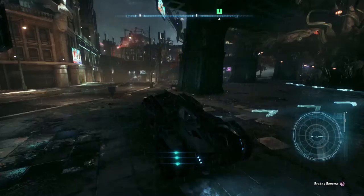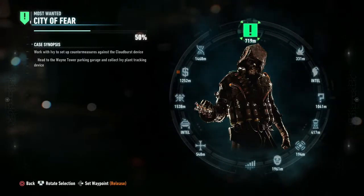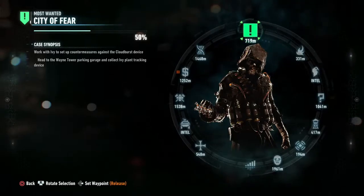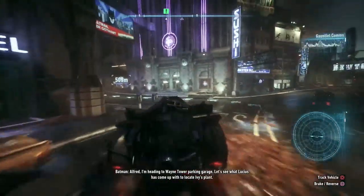Hello guys, welcome back, Gameoffish here, and we are back playing some more Batman Arkham Knight. Let's do our standard recap — case analysis so far. We're with Ivy to set up countermeasures against the Cloudburst device. Head to Wayne Tower Parking Garage to collect the Ivy Plant Tracking Device. We'll do that first, so that's where we're going now. I'm heading to Wayne Tower Parking Garage — let's see what Lucius has come up with to locate Ivy's plan.